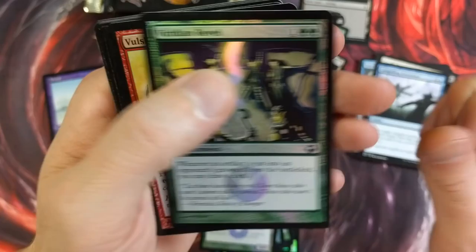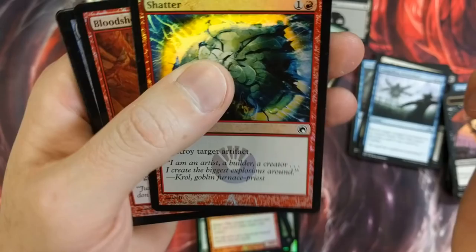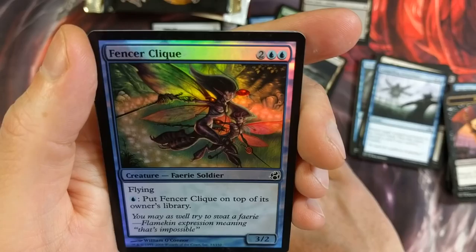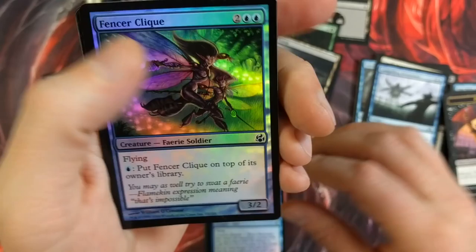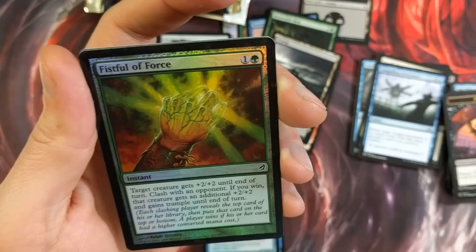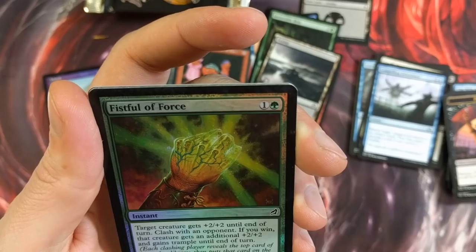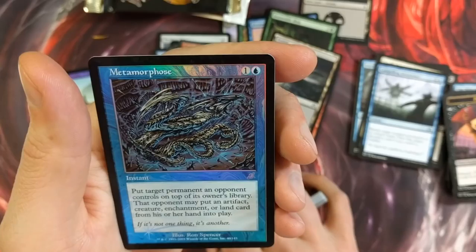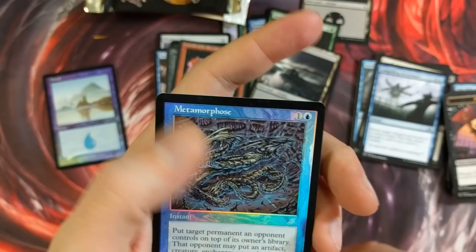Viridian Rebel. Volshock Berserker. Shatterfoil. Bloodshot Trainee. Nirkana Replica. Messenger Jays. Ooh, Fencer Clique — put Fencer Clique on top of its owner's library; it's a three-two flyer, four to bring out. Fistful of Force — oh my God, that's my new favorite card name right there. Target creature gets plus two, plus two until end of turn. Clash with an opponent — if you win, that creature gets an additional plus two, plus two and trample until end of turn. That's funny. And a Metamorphosis — put target permanent an opponent controls on top of their library; that opponent may put an artifact, creature, enchantment, or land card from his or her hand into play.